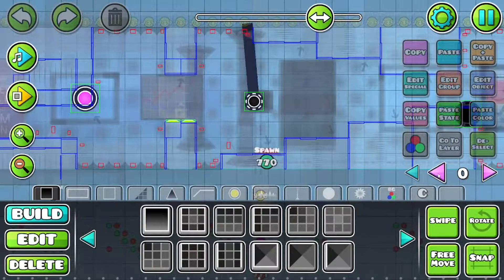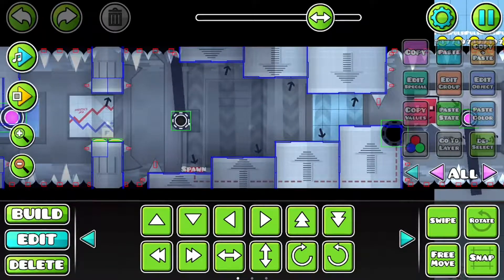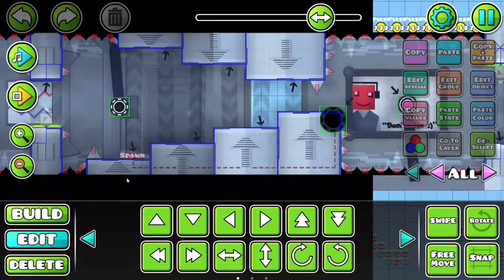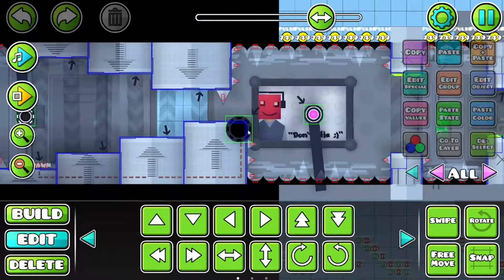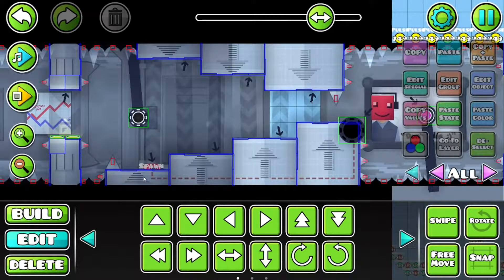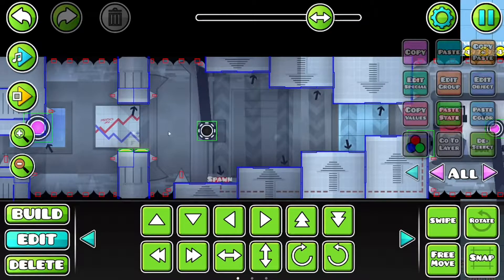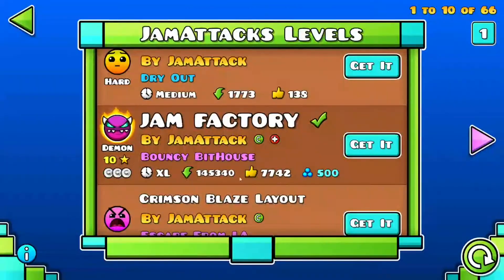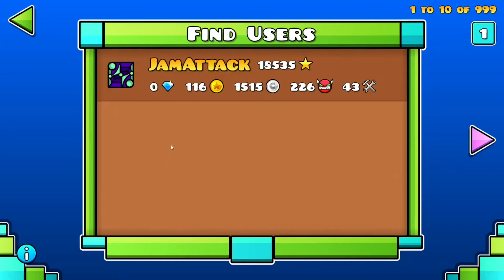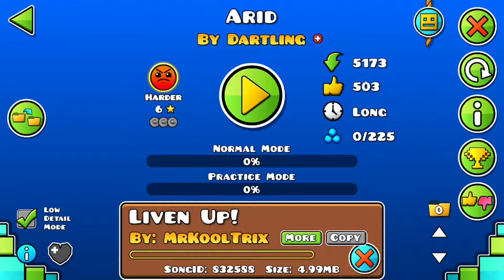Right here. So pretty much, this is a spider part and you can technically skip this black orb, but then you don't hit this button down here. What the button does is it lets you go through — I think it activates this orb, and if you don't hit this button, you can't click the orb, and you die. So yeah, this is a good way to force orbs. You know? But just purely forcing orbs by putting a toggle trigger in them and having an invisible saw or something block you later in the level — that's not good.